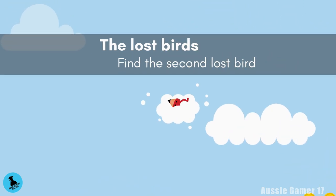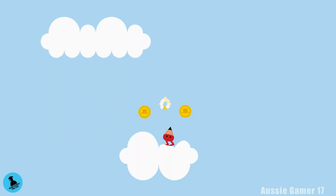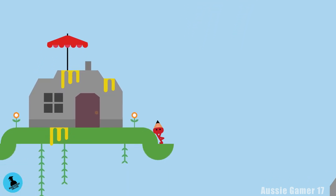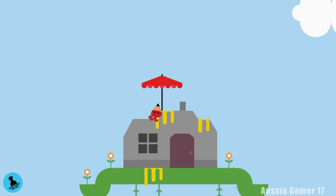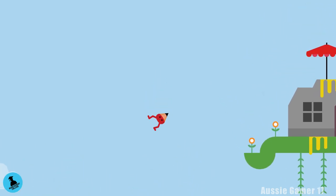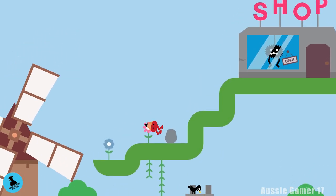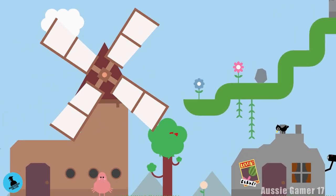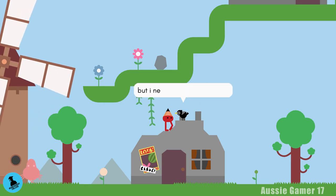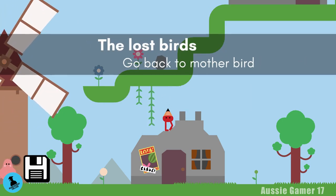Grab these three coins on the way — make sure you get those. Head back toward the windmill and the house where we got the first trophy. There's the bird — head up and chat to him. Then we want to go back and see the mama bird.